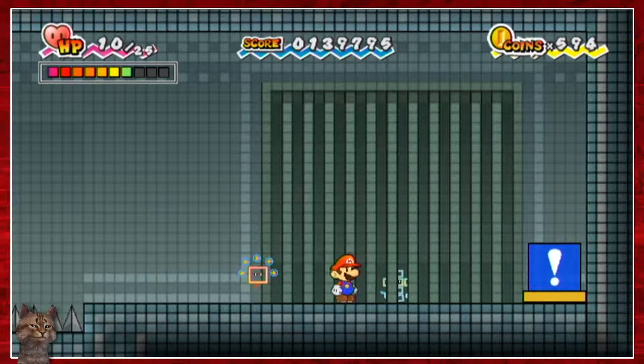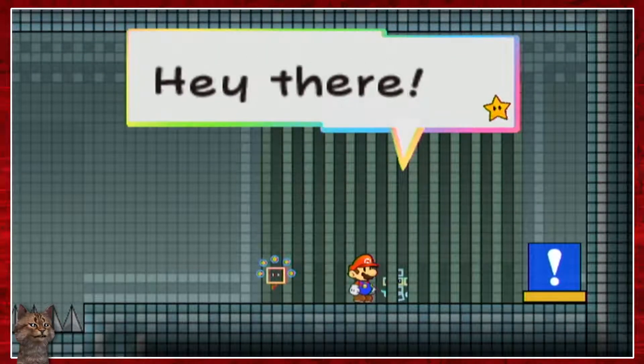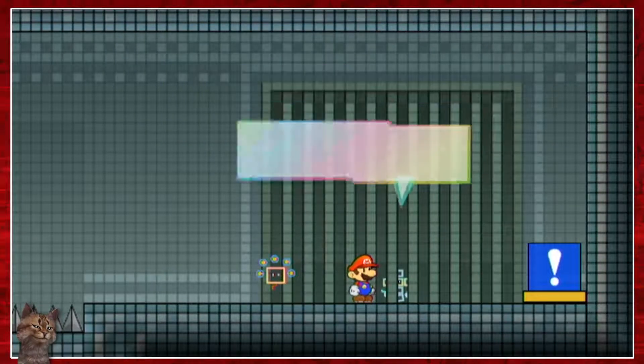Hello - you look like a pixel buddy, and I don't think I can get through the bars. Hey there, you seem friendly. 'If so, give me a hand. If not, give me a hand anyway.' I like one of the shaken letters from the previous block of text - it's still shaking in this block too. That's pretty funny.